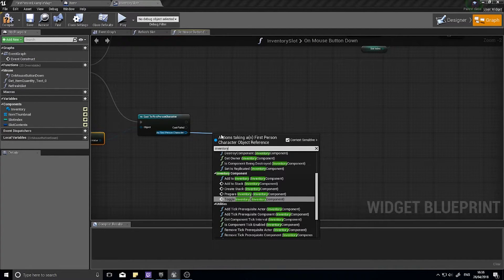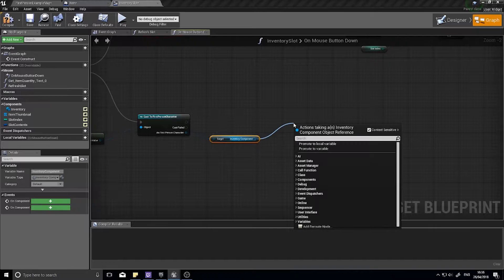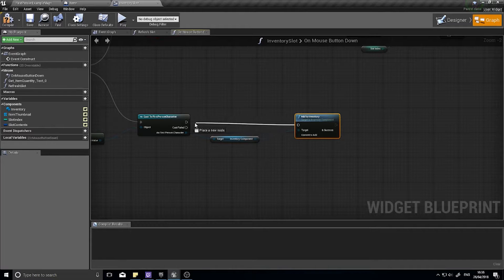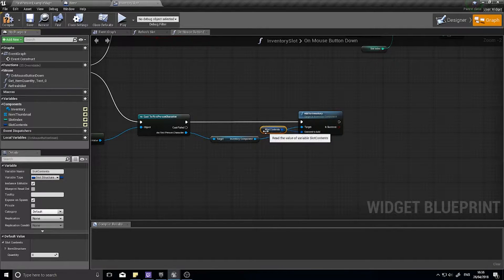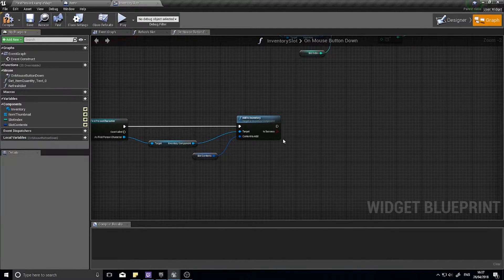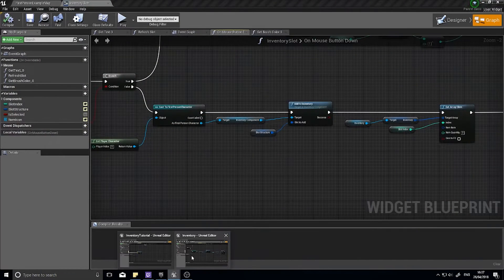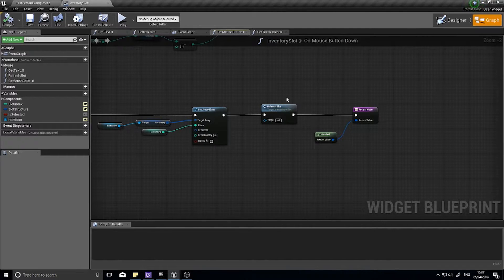From the inventory component we're going to do an 'Add to Inventory' — that calls the function we previously made in our inventory component. The content we're going to add is the contents of this slot, so we drag that in and connect it. If this is successful we come out with a boolean, and we're going to remove it from this inventory. We're going to do a couple of things: first we're going to set it as empty, and then we're going to refresh the slot so it updates the user interface.